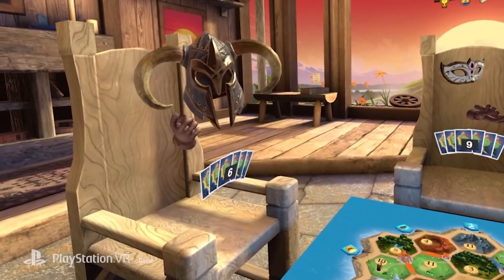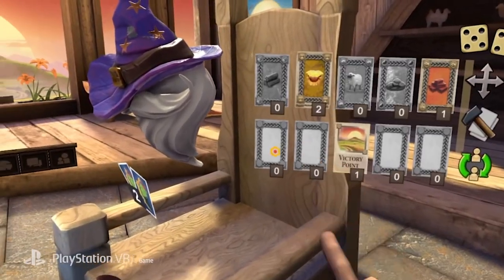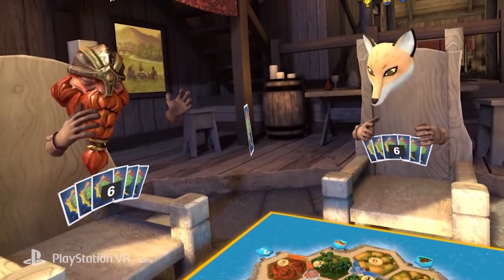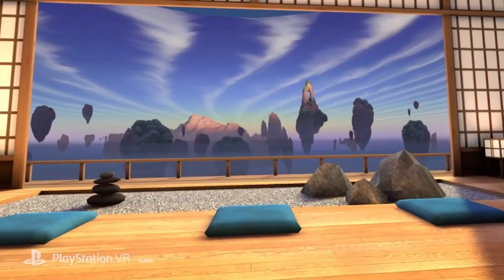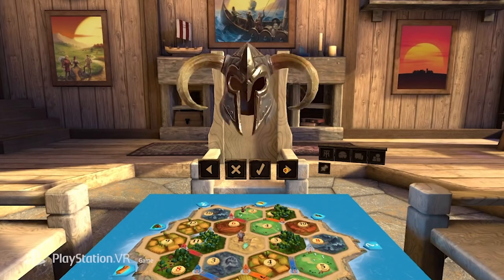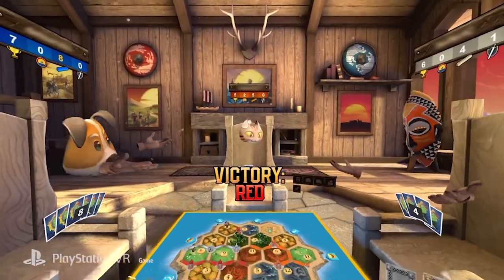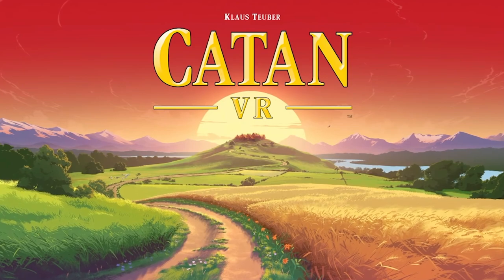By doing that you get something called victory points, and by gathering 10 points altogether you get a victory. Apparently you get points by various actions. I looked up some tutorials to have some backbone if the game won't explain it well, but it seems kind of easy to pick up. It's basically just putting certain pieces on center tiles and building. That's pretty much it.